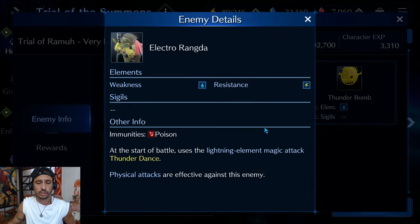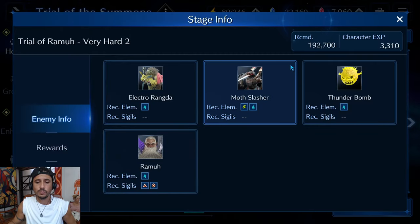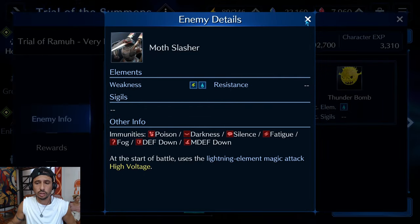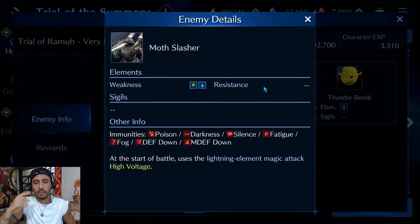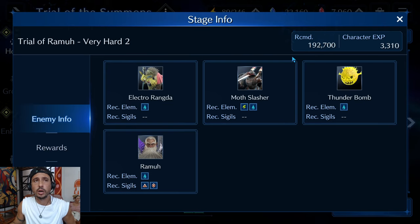In the battle, you start fighting two Electro Rangdos who cast Thunder Dance, so kill at least one as fast as possible before it goes off since it can do a lot of damage. In the second fight you'll face one Moth Slasher and two Thunder Bombs. The bombs are dangerous only when under half health, so take out the Moth Slasher first, then focus on the bombs. Save your ATB before knocking them past 50% HP so you can kill them before they cast Burst, their self-destruct.